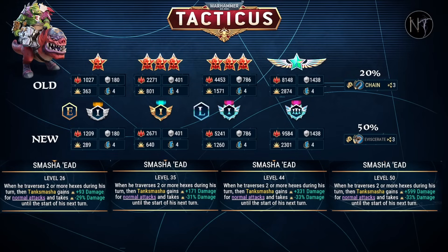First of all, the health. Its increase, along with the passive, means this guy is insanely survivable, as long as he does move at least two hexes. Because with his passive ability, he will be taking at least 29% less damage when the skill is at level 26, and that increases up to 33% less damage at level 44. So no matter where you're using this guy, always, in every turn, make sure you move him those two hexes, as it will really increase his survivability.